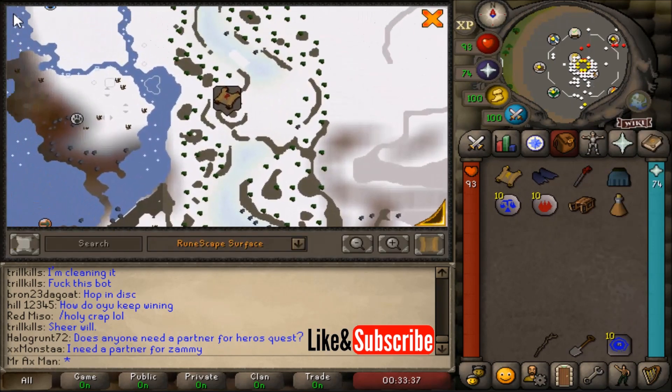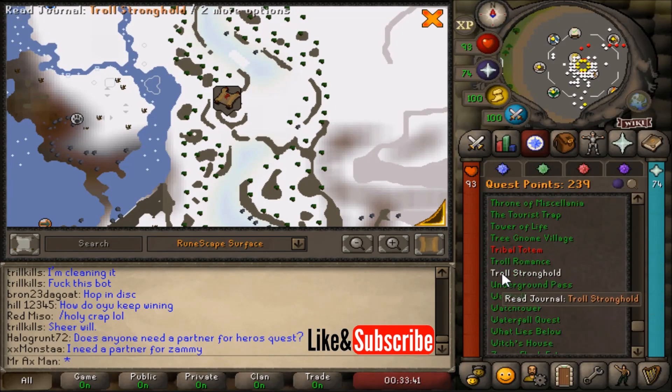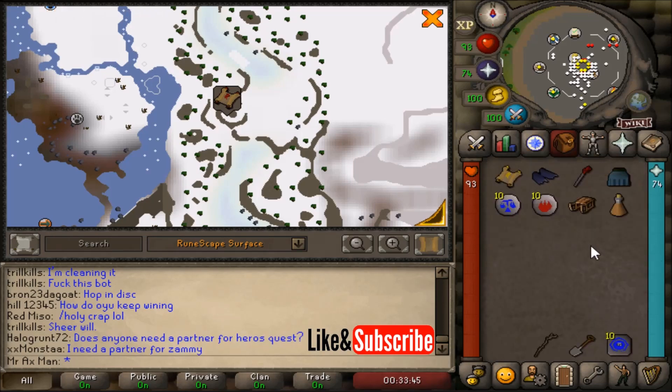This will be clues found in the Troll Stronghold area, and to get here you're going to need to have a sled. You unlock the sled towards the end of the Troll Romance quest. If you no longer have your sled or you need to make a new one, make sure to check out the description, where I'll post a link to my video on how to make a new sled.